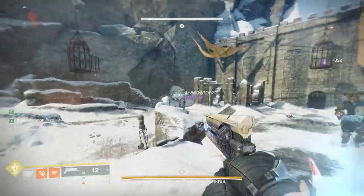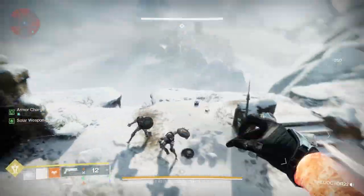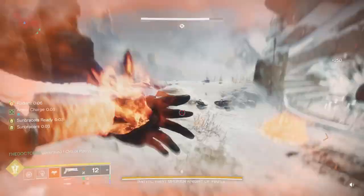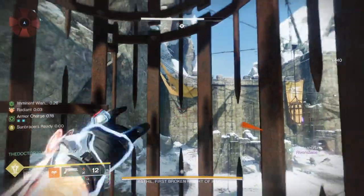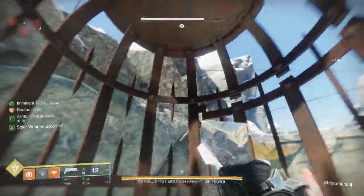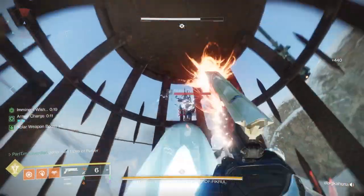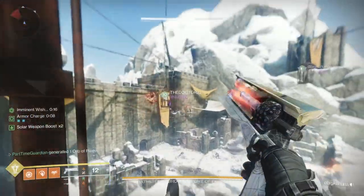When you get to the encounter, you're going to notice there are adds and the boss, but one of the things you'll immediately notice is that you're going to be taken out of existence and put into these little cells that are hanging up in the air. Each of those cells has three eyes you have to shoot within a certain amount of time to get out and get down to do DPS. If your teammates are struggling with that, you can shoot across and get theirs as well, otherwise they will die.